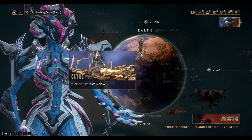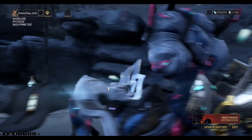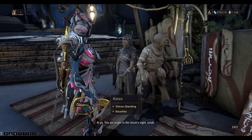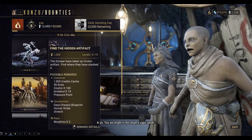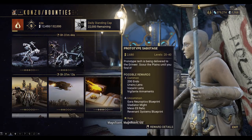The next resource we need to look at is the Breath of the Eidolon. This resource we can pick up from Cetus Bounties — specifically one of the higher level bounties.